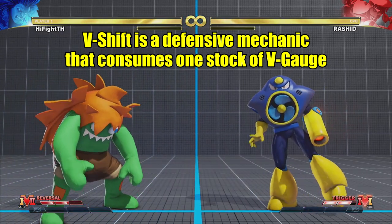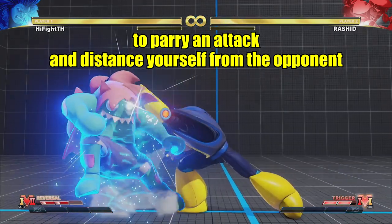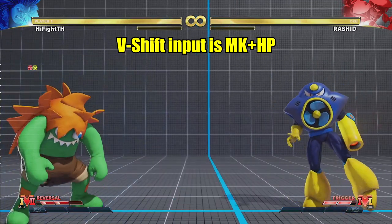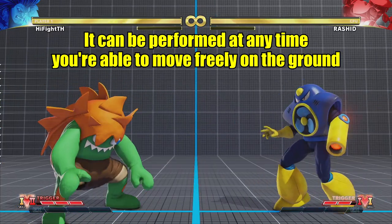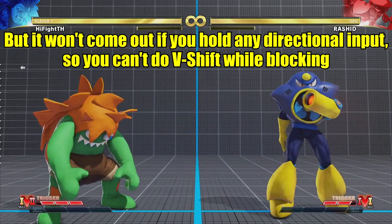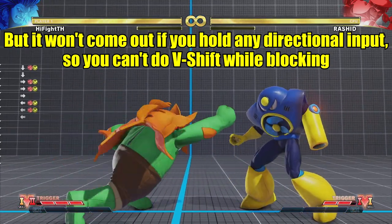V-Shift is a defensive mechanic that consumes one stock of V-Gauge to parry an attack and distance yourself from the opponent. The V-Shift input is MK and HP. It can be performed at any time you're able to move freely on the ground, but it won't come out if you hold any directional input, so you can't do V-Shift while blocking.